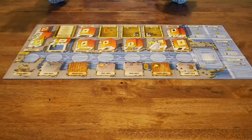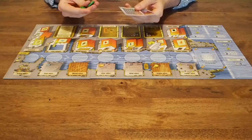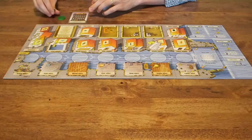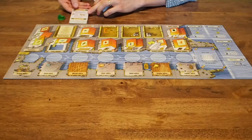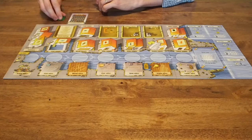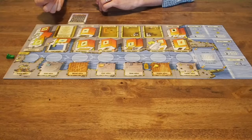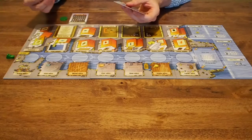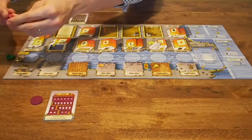Next, each player will need to receive player pieces in their chosen color. I'm setting up as if we're playing a two-player game, so we will give green player their pieces, which consists of a buttery card — which on the back will also have a turn overview and a listing of the additional actions that you can take — one ship token which will be placed next to the board, and then a player pawn that they can place throughout the game on different locations. Purple player will also be set up in this game, so we'll put those pieces down here and their ship up here.